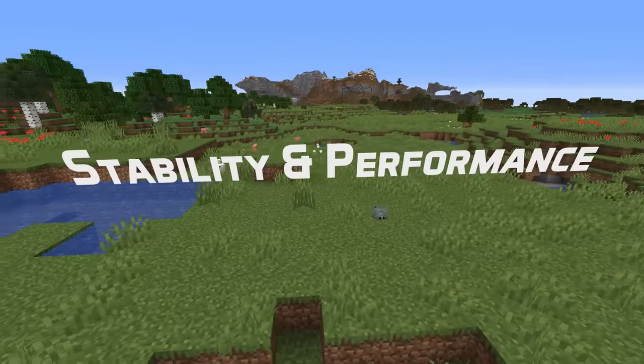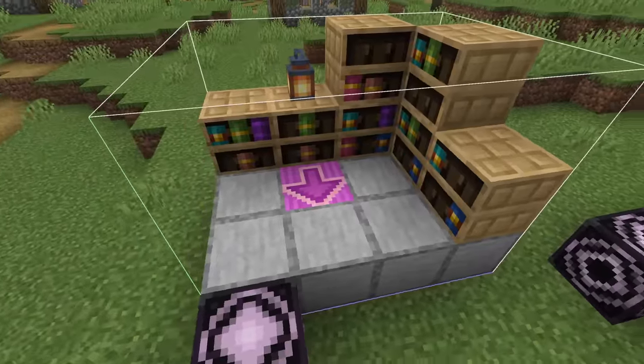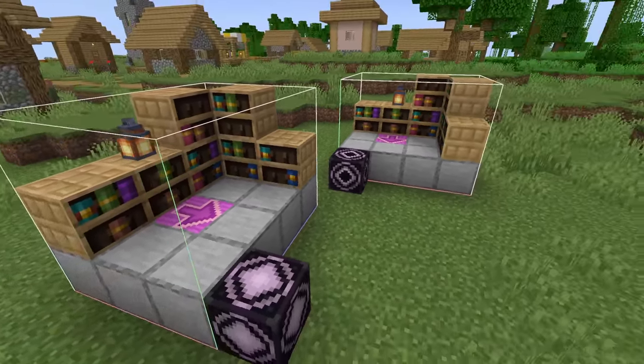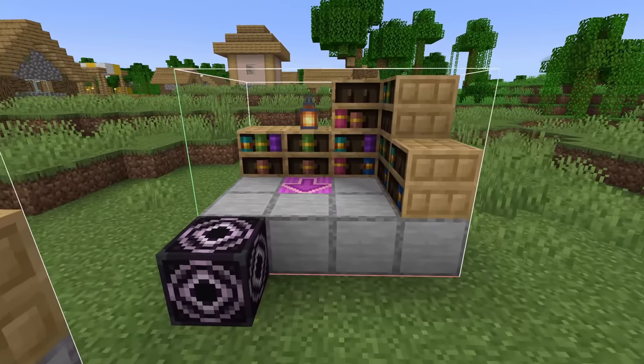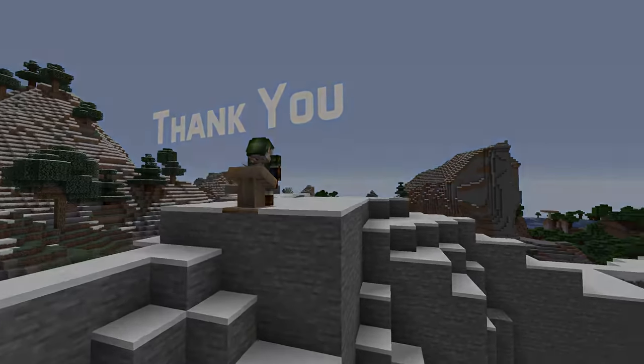In performance and stability news, a crash has been fixed that would happen if bees pollinated torch flower crops. An optimization has been made for the way commands run when used from functions, and the game will now display a message box instead of crashing if the narrator functionality is enabled but not available on the computer the game runs on. And that's it for Minecraft 1.20 Pre-Release 2.